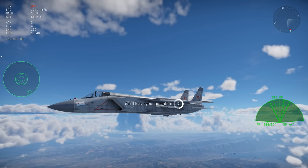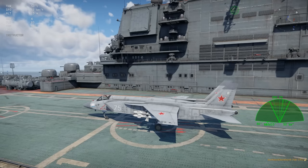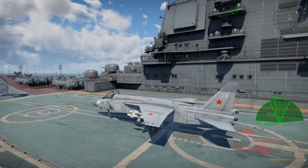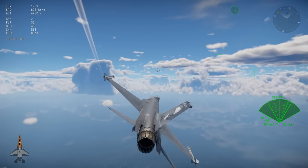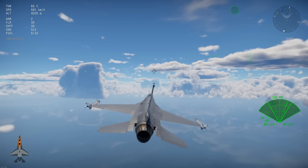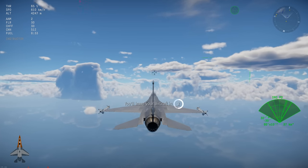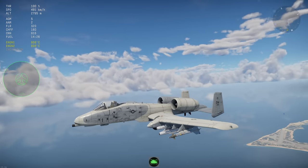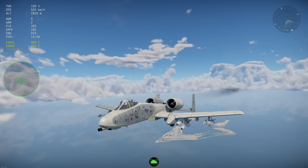Ejection seat — three, two, here we go. Okay, maybe we'll go to the F-16 to try it. I was told it's the A-10 and the new Phantom that have the ejection seat right now. Banks just woke up from his nap.